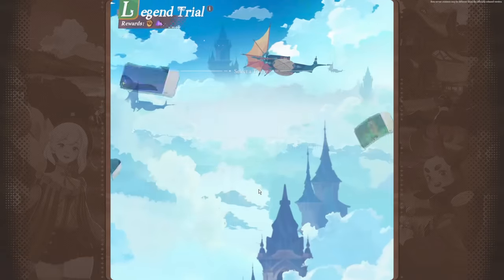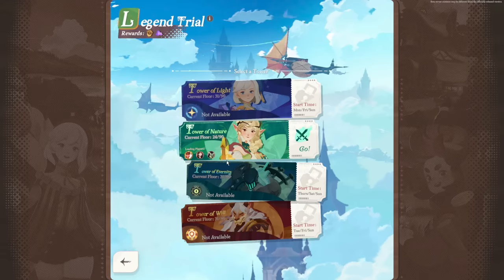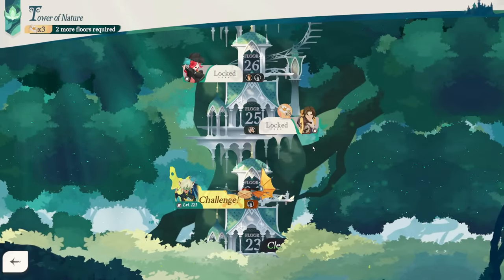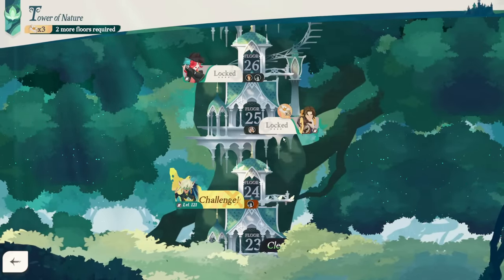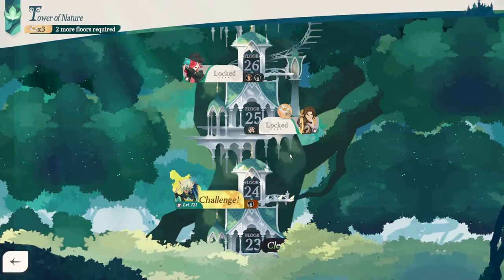Then we have the legend trial — think of these as faction towers. Different towers are available on different days, and you can only bring heroes from that specific faction. Challenging and climbing the ranks rewards you with summons, hero essence, and ascension materials.